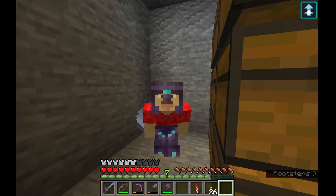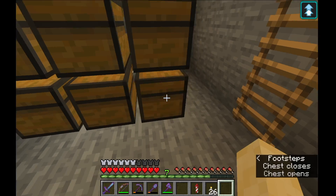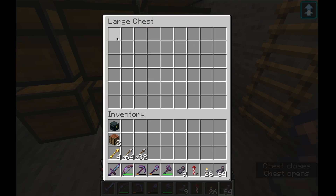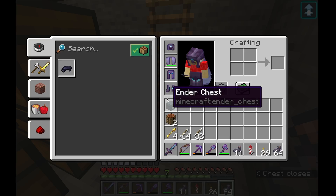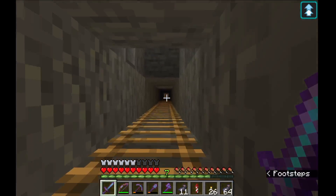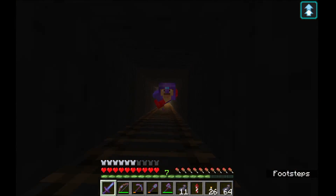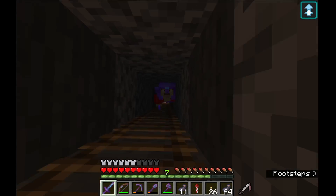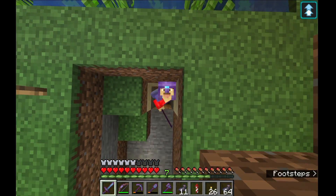I made a little platform up there and sat here AFK for about 30 minutes. And I got this many ink sacs. Probably not as many as I'm supposed to get, but that's fine. It's enough for now. So I am going to go up there and continue building the floor of the storage room.